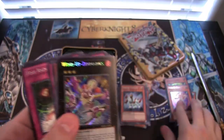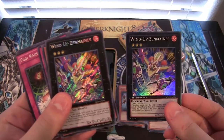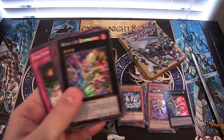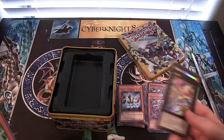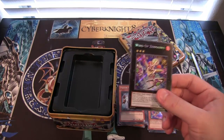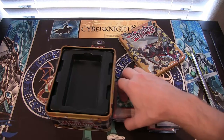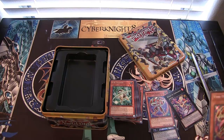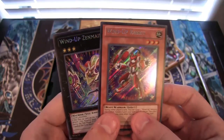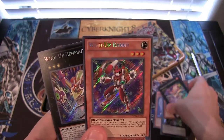We have DD Telepon and seriously Wind-Up Zenmaines — you gotta be kidding me! Let's go over to the promos — and it's both Wind-Ups! I think I just got trolled. Two secret rares, but they were also the promos in the tin. What in the world! Greed pays off yet again, right? That's hilarious! Two secret rares — Wind-Up Zenmaines and Wind-Up Rabbit — which were also the promos.